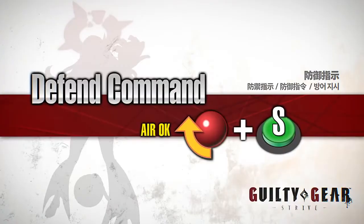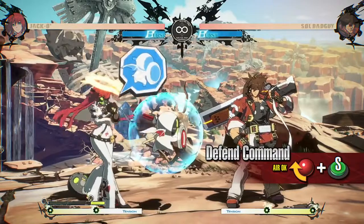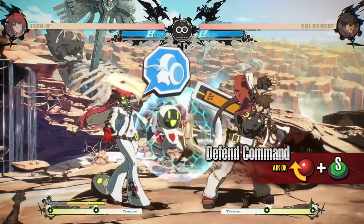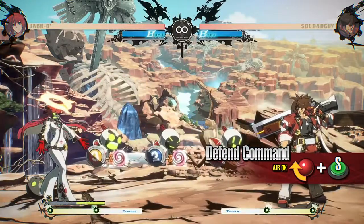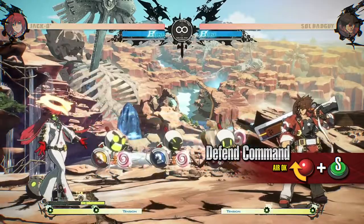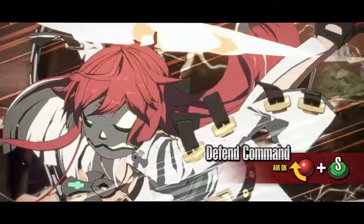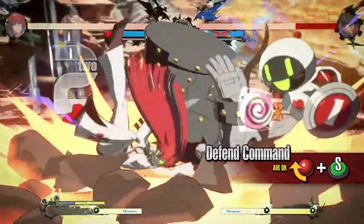Defend Command: this move creates a barrier around all Servants currently summoned. When the opponent attacks a Servant with their barrier up, it causes the opponent to crumple. This works well against opponents who try to get rid of Servants by attacking them. You can follow up with Forever Elysion Driver while the opponent is stunned. Servant Gauge is required to activate this move.